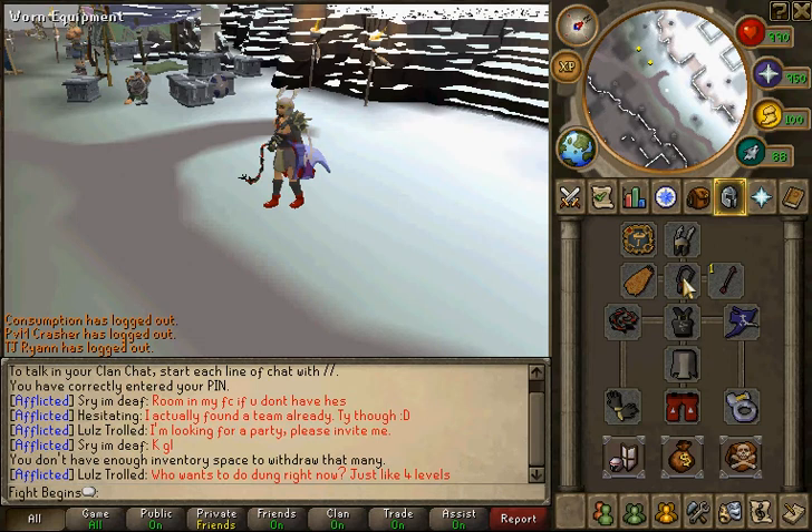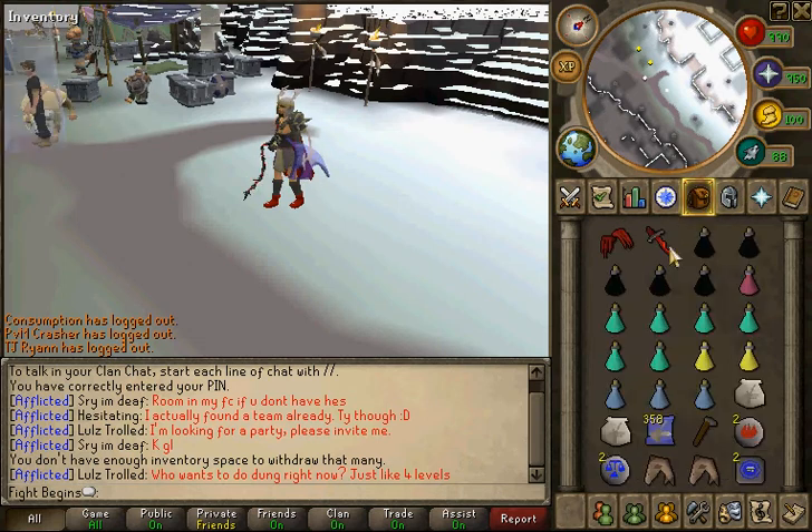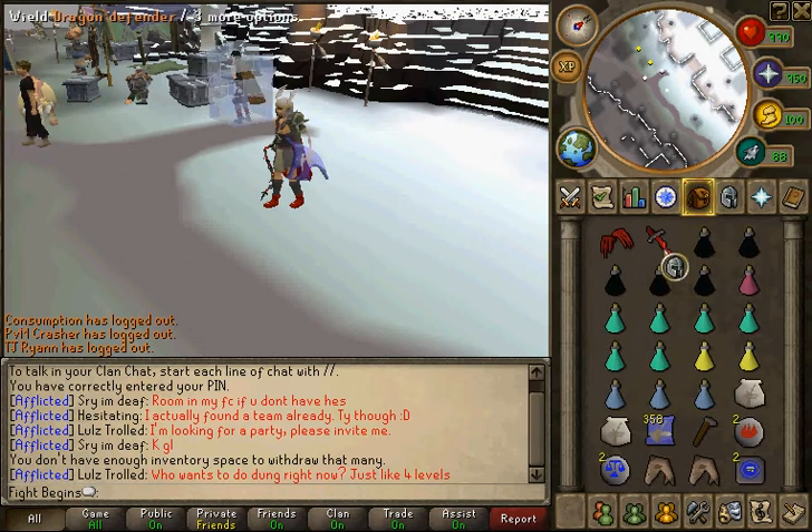I take Spectral just in case I get last hit — Spectral helps. Protect Mage so you don't have to use any food. Take Dragon Defender for your offhand.